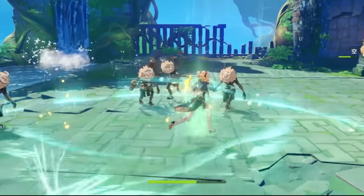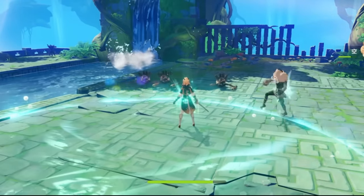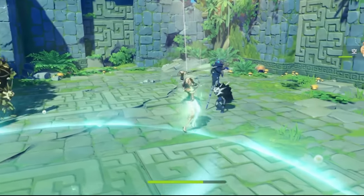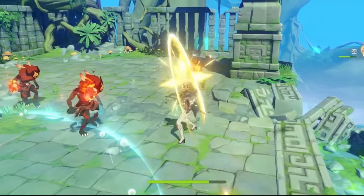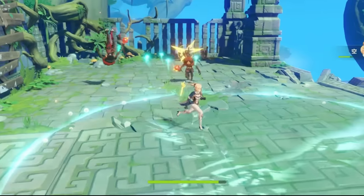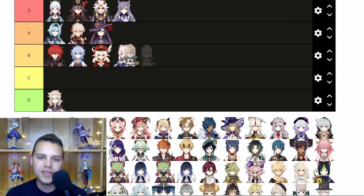For Jean — her burst has a really big problem in that it actually staggers enemies outwards. Whereas most Anemo characters are able to suck enemies inwards with their abilities, Jean actively prevents them from entering the field, which is not good. The burst only does damage when enemies are in the field, and the fact that it pushes them out is really, really bad. It does a lot of healing and some decent damage, but the anti-synergy is a serious flaw. It does have some great stuff with Sunfire and shield breaking potential. We'll put it in B tier — I won't be too hard on it.